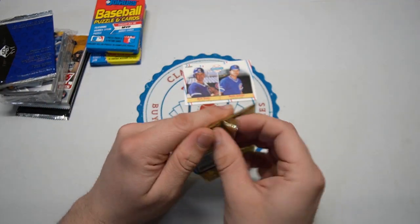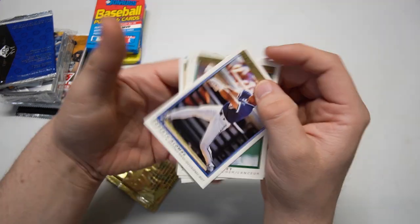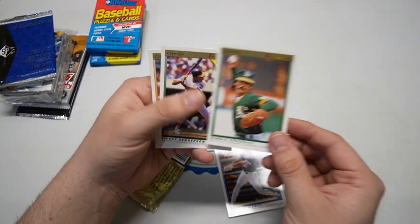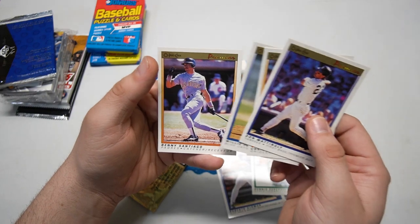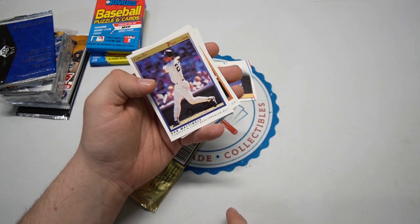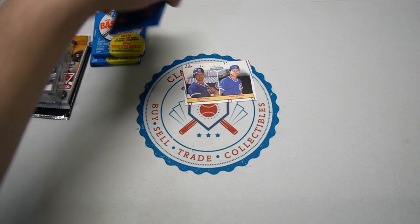We've been doing really well with the '91 Optic Premier as far as hall of famers - they don't give you too many cards at all, so pretty impressive. Roberto Alomar, Dennis Eckersley, Rickey Henderson - three hall of famers! There's Don Mattingly, not bad at all, and Benito Santiago. Three hall of famers and another great player in Don Mattingly - we'll take it.